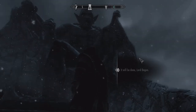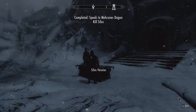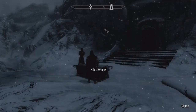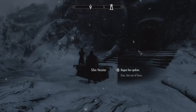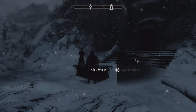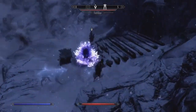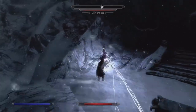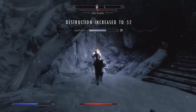Dagon says: kill Silas and take your rightful place as my champion, or I will crush you. Silas responds that he's not dying without a fight. We comply with Dagon's request — Silas goes down while standing still. What is it with the NPCs?